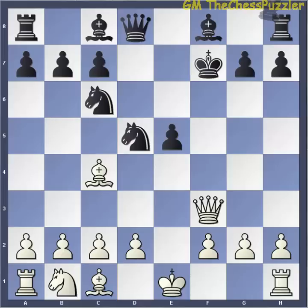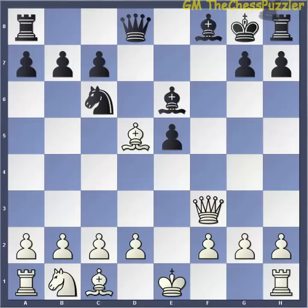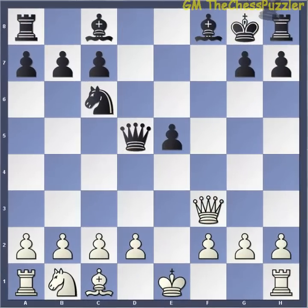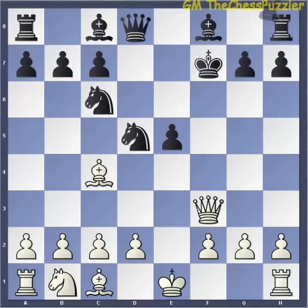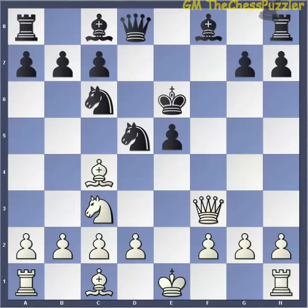To avoid this situation, Black can move his King to E6. The King cannot go to G8, because there is a mate in two with Bishop taking on D5, Bishop E6, and Bishop takes E6. So with King E6 being the best move, White can develop his Knight to C3, and Black can move his Knight to B4 to protect the Knight on D5.